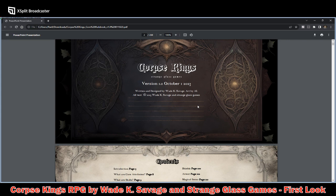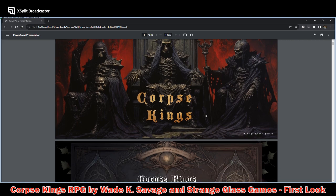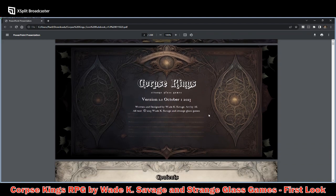All of the text, writing, and design are done by Wade K. Savage. All of the art is AI. It comes straight out up front and says there is AI art here, which I don't have a problem with when the creator comes out and says this is AI art. It's only a problem when they try to deny it and it becomes very obvious that they did — I'm talking about you, Wizards of the Coast.